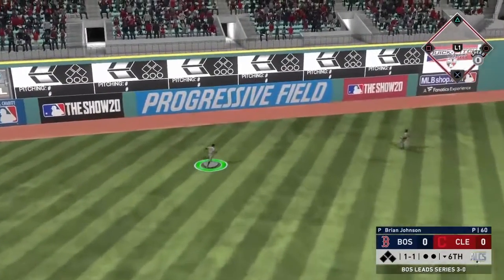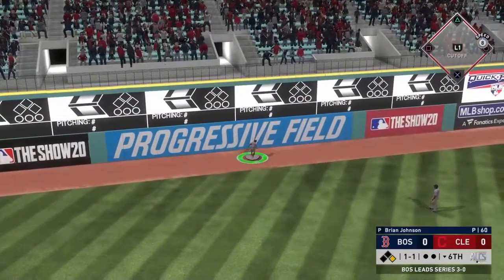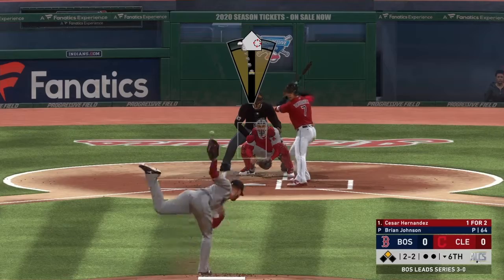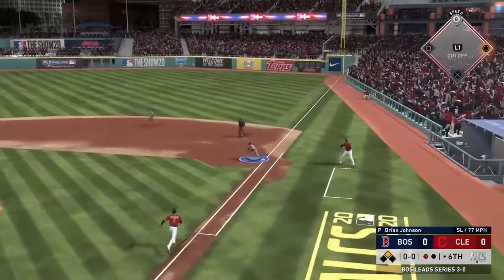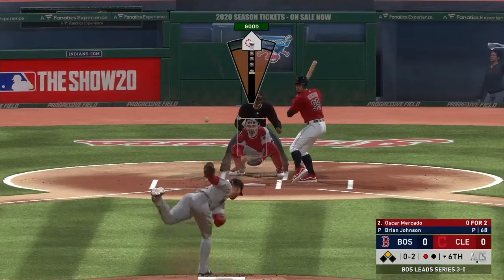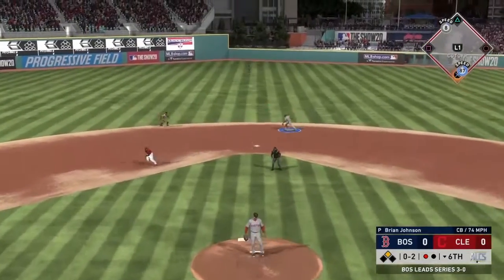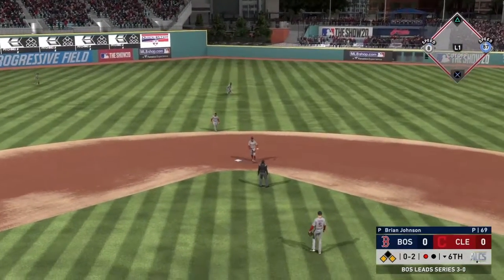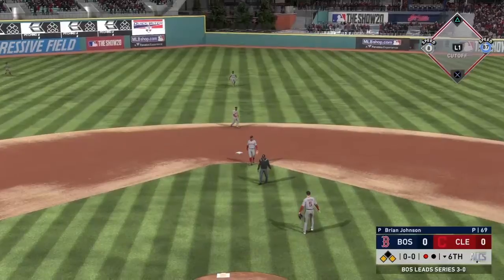Lead-off double from Roberto Perez. He does have 8 speed but he's going to get 2 bags, hit that one right into the gap. Drop the slider on him — Cesar Hernandez goes down swinging. Drop the curve — oh Brian, he does whiff on it and now the corners are covered with one down.